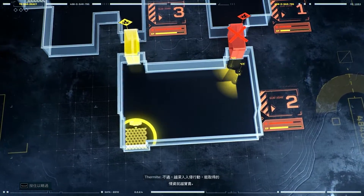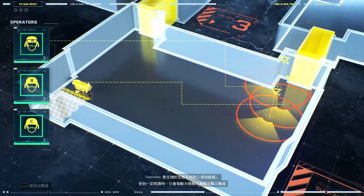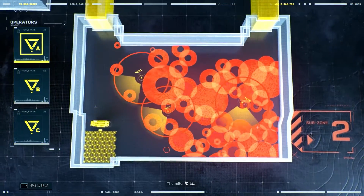However, the further you go on an incursion, the better the intel. The parasite ecosystem is sensitive to intrusions. At a certain threshold, it unleashes a massive arcane attack to eliminate the threat.